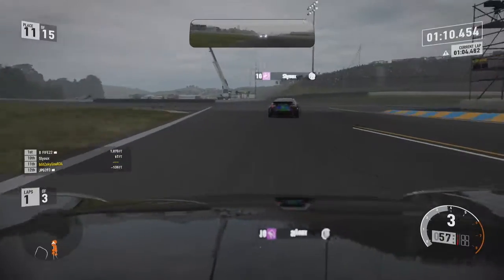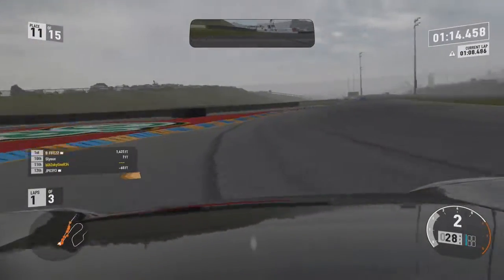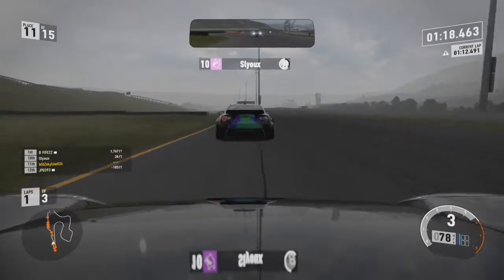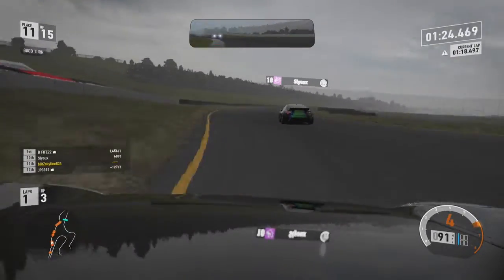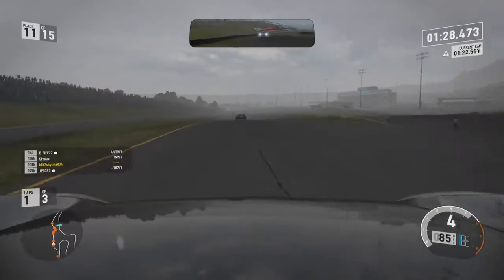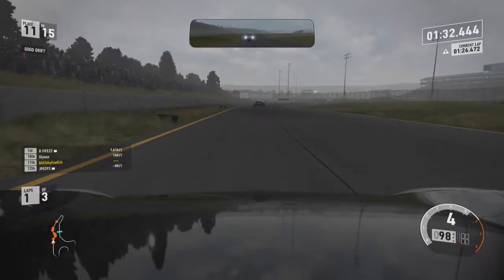At the end of this straight we go into the hairpin — I catch up on the Forza Edition GT86 but don't quite manage to get the move done on him as we go into the high-speed S section. I lose the back end, sort of slide a bit, but manage to keep it all under control. For a very slidey car, this Solstice is really good handling.